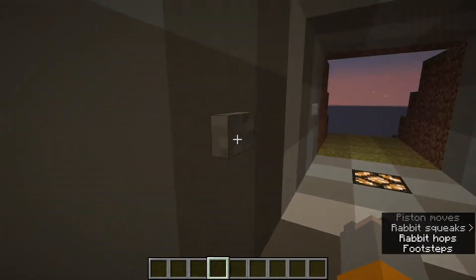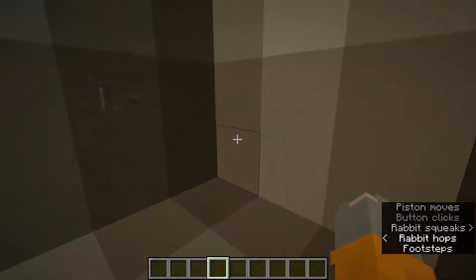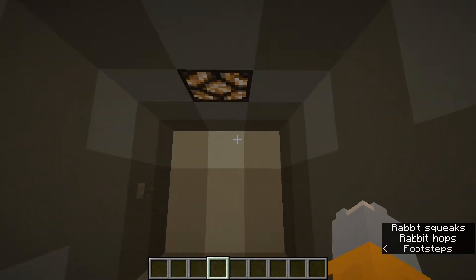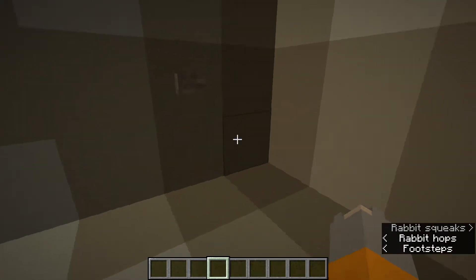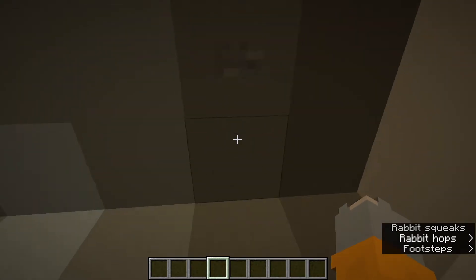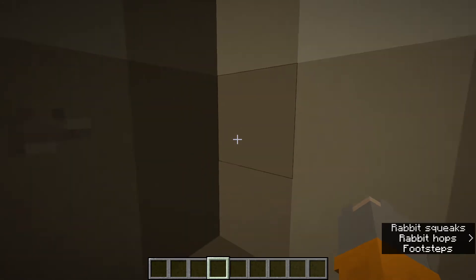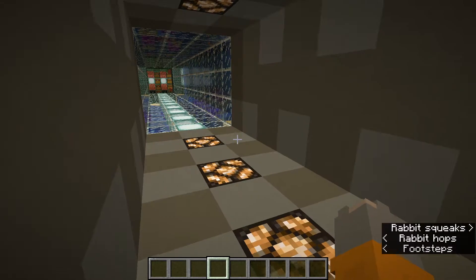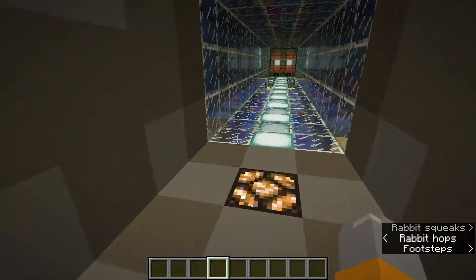The piston door by itself is just one block thick. Right now it's about five blocks thick because of the fact that I also added in some redstone so that it could be activated on both sides.